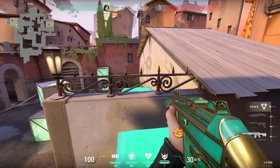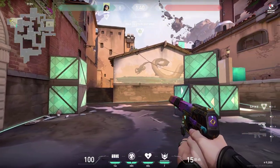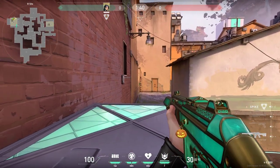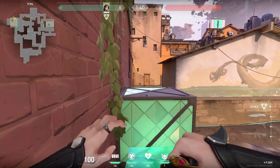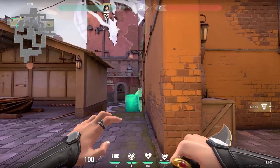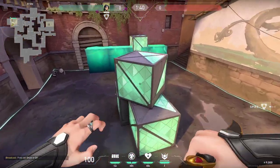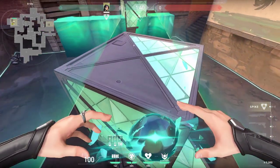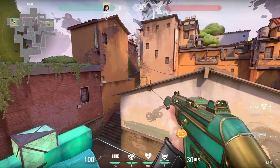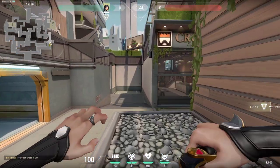You can also do your wall just like this and peek over it or simply jump over it if you want to reposition. If you want to be holding the stairs you can do this in a post-plant situation as well. Lastly there are these two walls you can use. First one is very simply this one - you can just be standing and waiting for anyone pushing spawn, hard positions to predict and enemies would never expect you to be here.